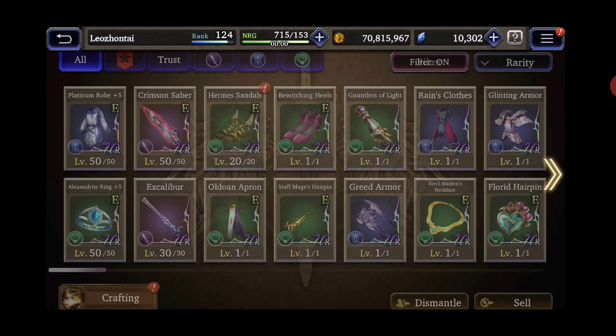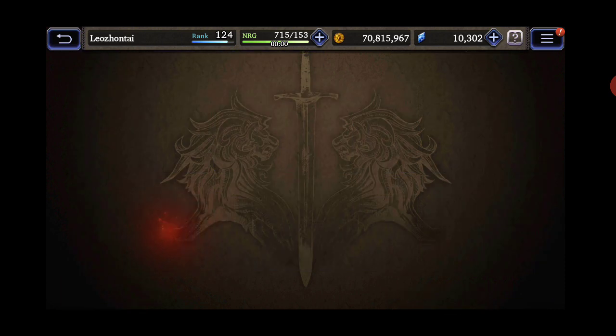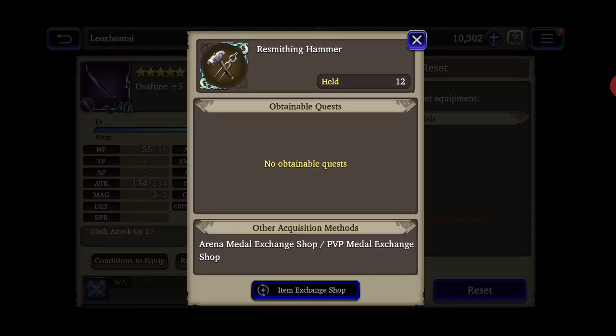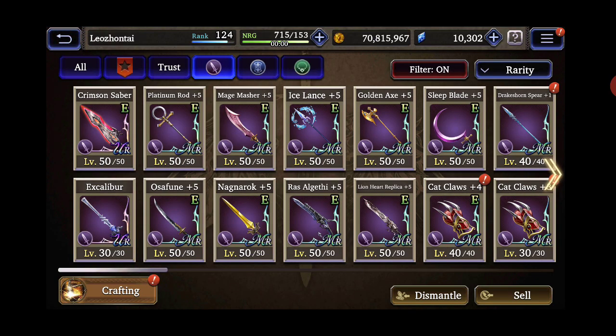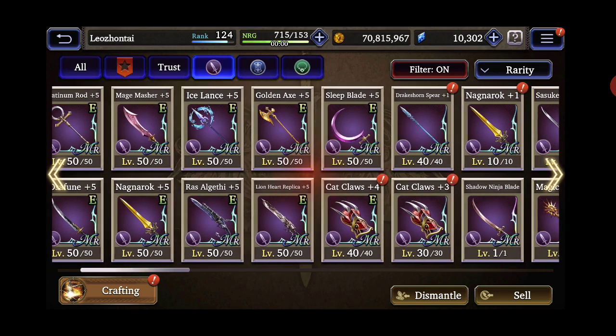I don't want to make the video too long, so first I'll show you some of the weapons. I got the Chrysen Savior platinum sword plus five. This weapon was really hard to max out for the critical form. I spent every single one of my seals trying to max this weapon out, and then I failed it and had to keep resetting. At one point I had like 30 resmiths and then only had three left, but I finally got it to max. I'm very happy with that.